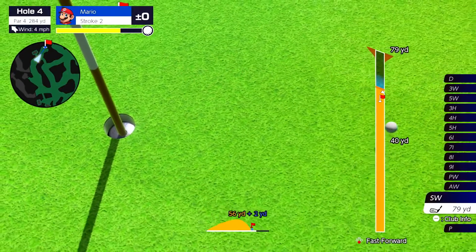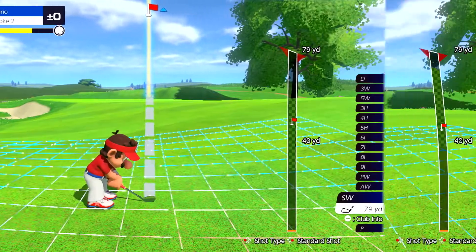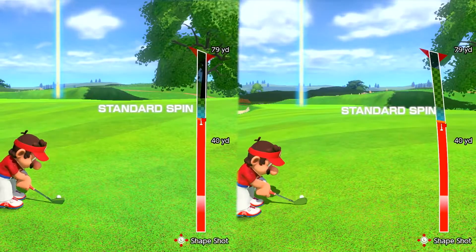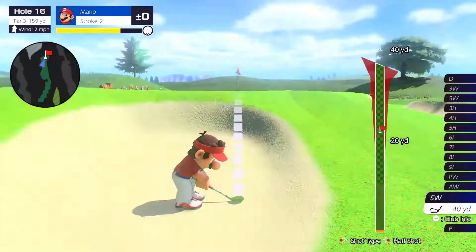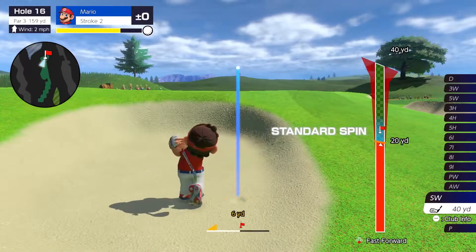And there are plenty more techniques in your proverbial golf bag. The shot gauge lets you see how your shot will curve due to slopes. And the scan function lets you examine a course's terrain. With these techniques, you'll be strategizing like a master.